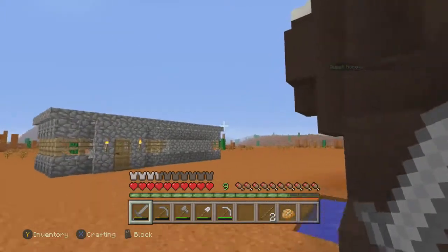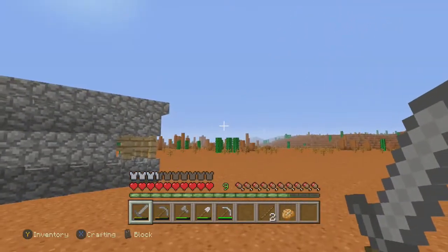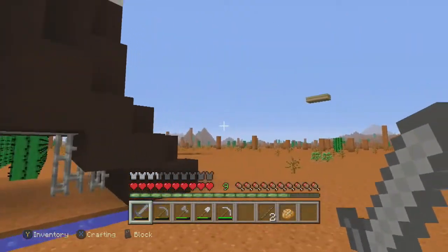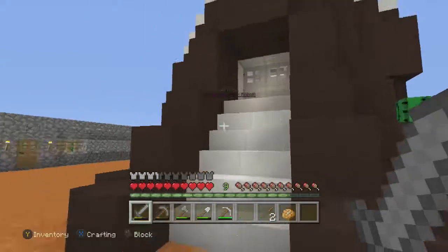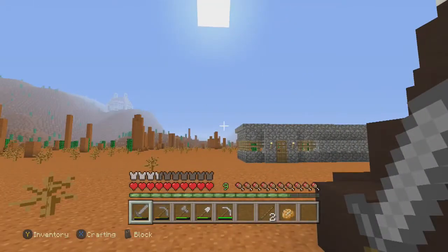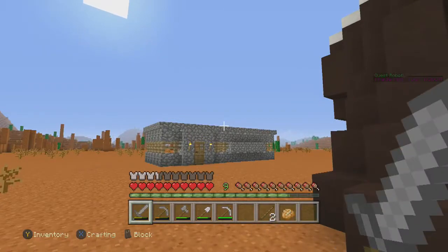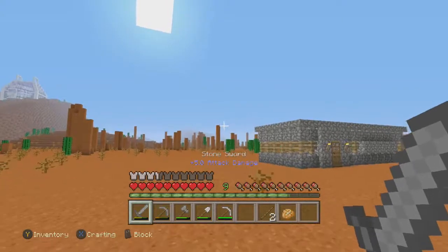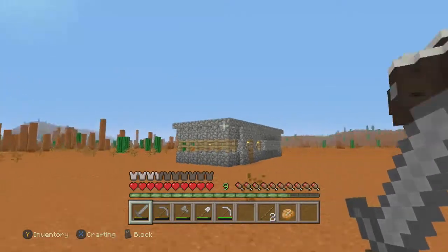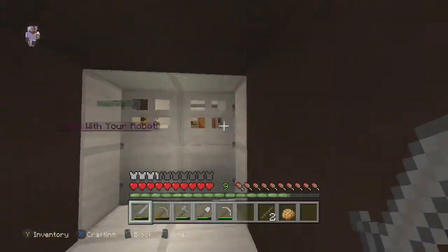We went over to the mushroom biome and there's a little structure next to it - the diamond gods, I think. It was a good place to use for whatever reason. It wasn't too heavily guarded until we actually started coming out of it, but the loot in there is quite mysterious.